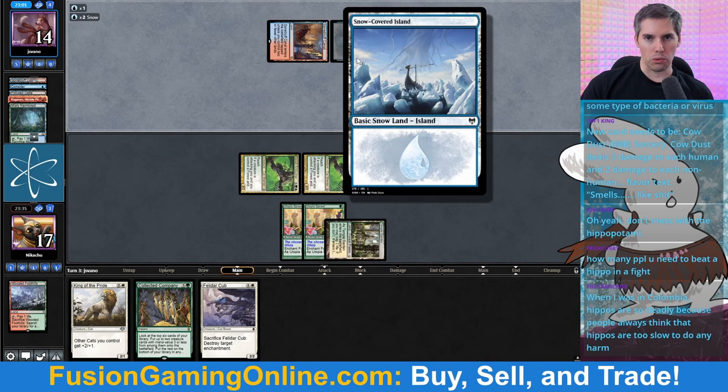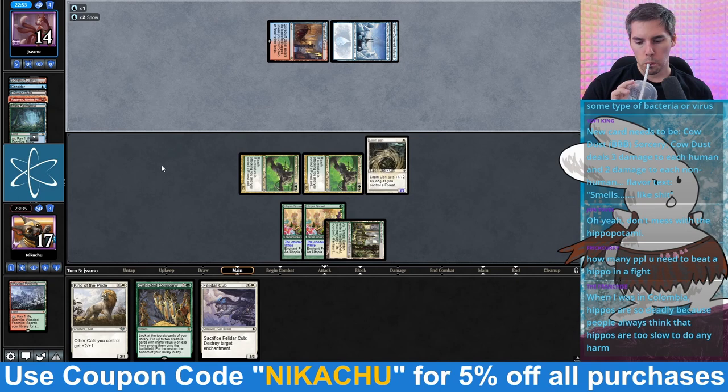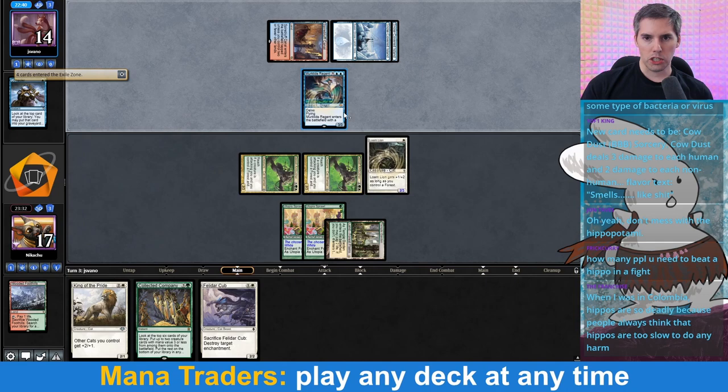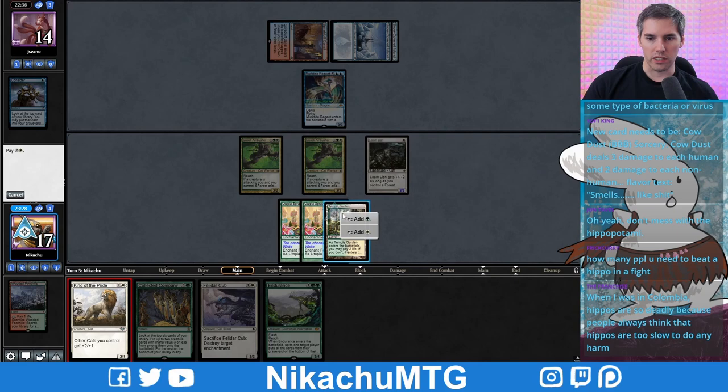What's this? Oh, they've got snow mana in this deck. What's that for? Murktide Regent — of course. But just a 3/3, a lonely 3/3. And we've got a King of the Pride — oh my god, we're about to smack. We're going to lay the smack down with this King of the Pride.